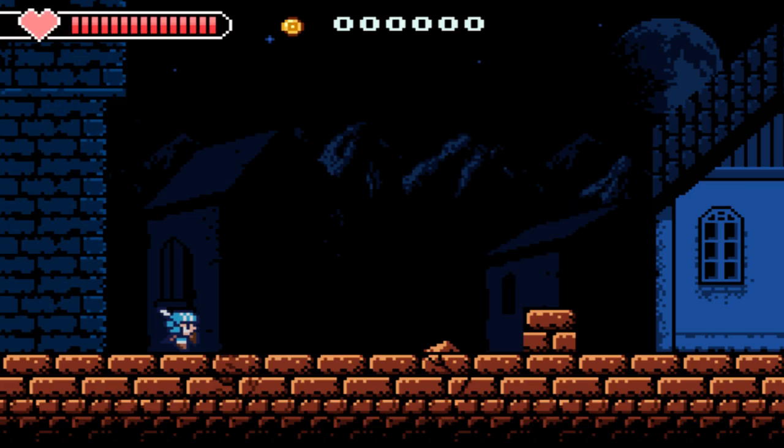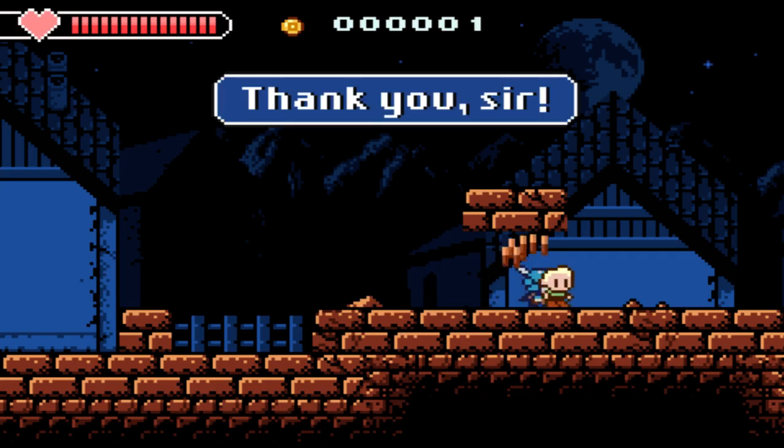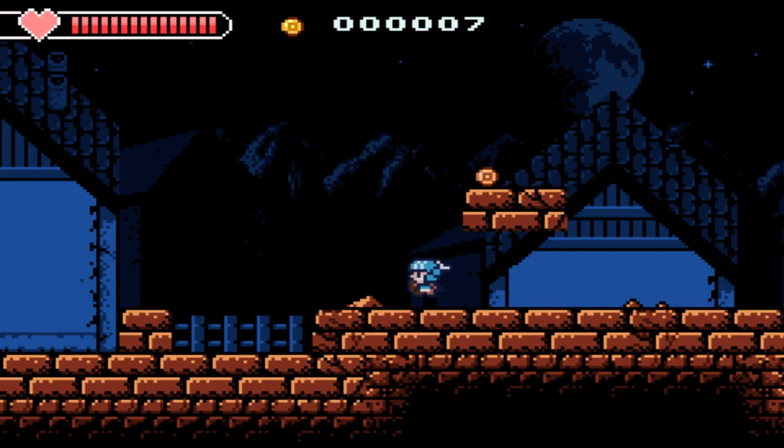So we've got a money indicator at the top middle, our health indicator top left, and our little knight with his sword. We run around, do the usual thing - D-pad for movement, A for jump, X for sword. And we've got some zombies. I killed one and got money - thank you sir, you gave me rewards, treats, money.